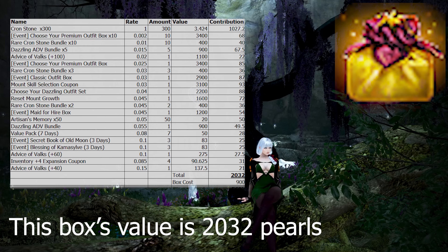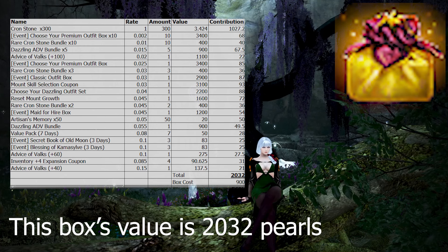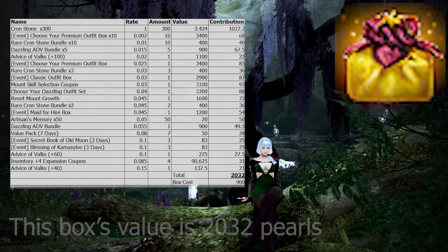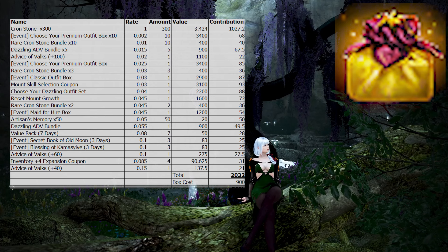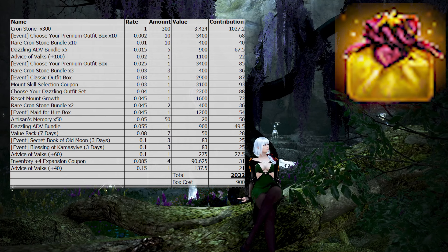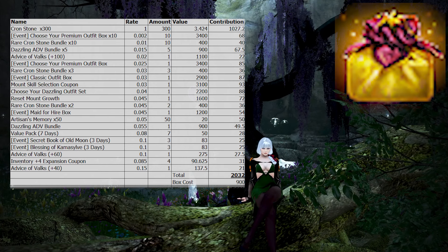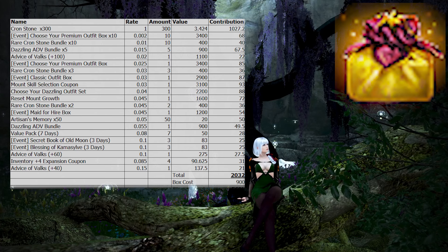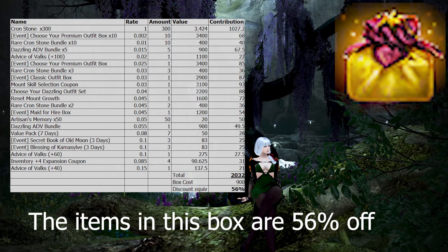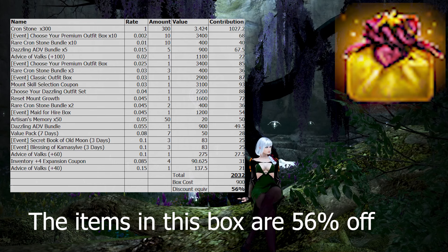The overall value of the box is 2,032 pearls, which is actually pretty good considering the base price of the box is 900 pearls. However, pearl items are often put on sales with weekly sales running from about 20 to 40% off and big event sales going upwards of 80% off. To find a relatable number, we need to find the discount equivalent — what this box would be if compared to items on sale. The discount equivalent of this box is 56% off, meaning it is the same as buying every item in the box at 56% off.